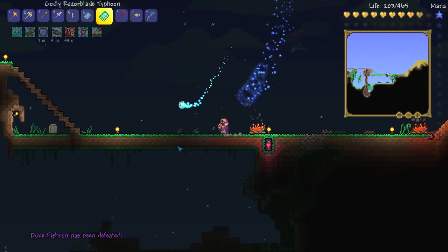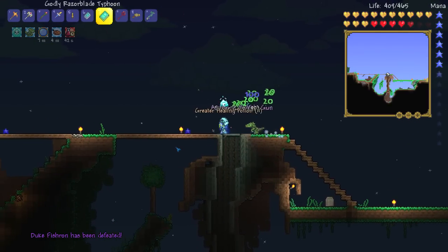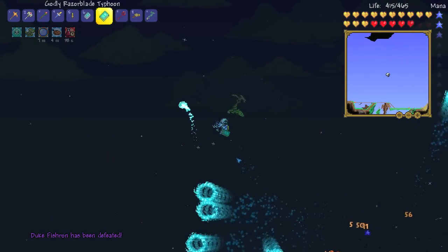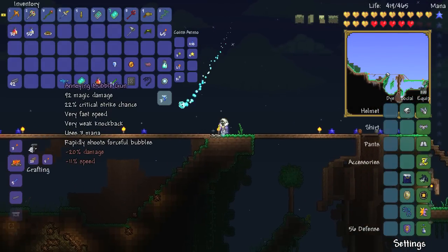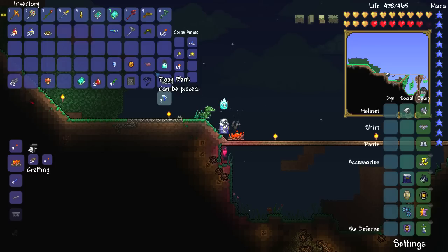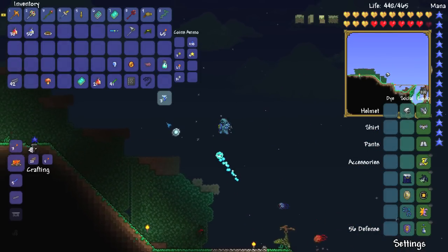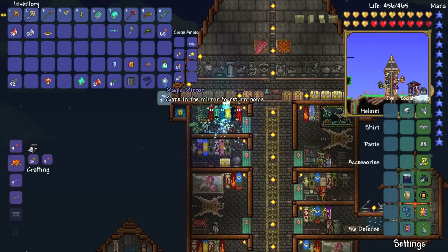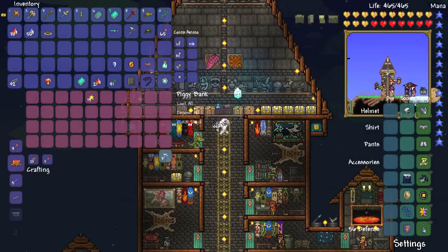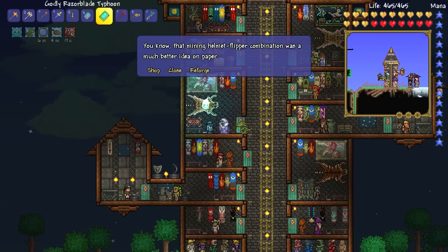Alright, there we go. That's the second Duke Fishron taken down. What have we got this time? It is indeed the bubble gun! Oh my God! This is brilliant! It's a bad one, but we can reforge it to get a good one. So that is now two weapons we managed to get in today's episode. That is amazing! Let's go ahead and quickly quick stack what we've got and we're going to do a bit of reforging here.